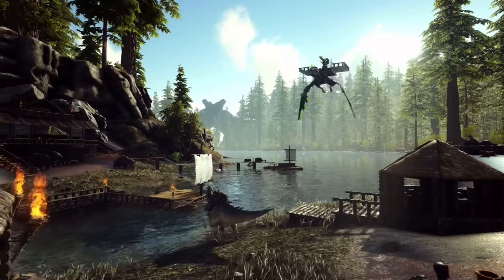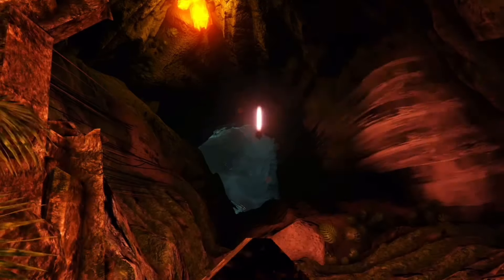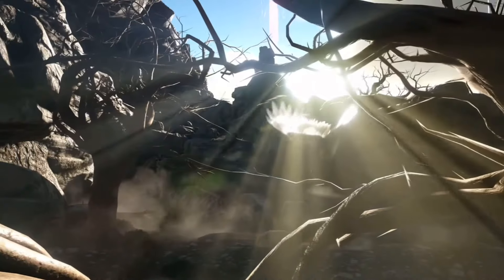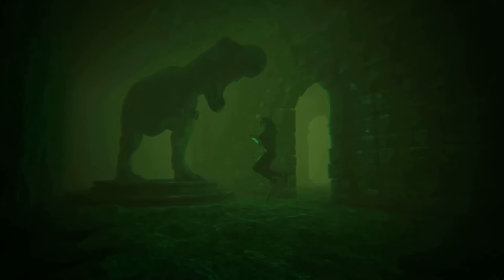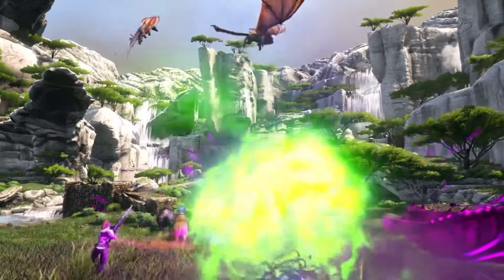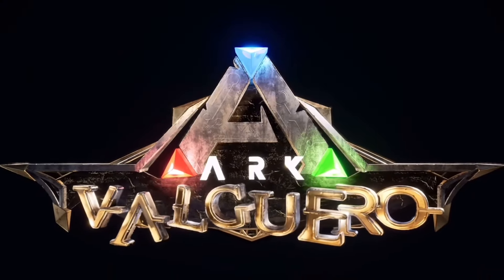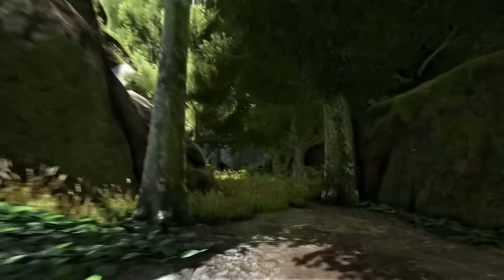Without the Deinonychus, would people still come to Valguero? The underground ocean running through the map is unique, but I got burned out fairly quickly. Most artifacts are straightforward to obtain, and the aberrant area lacks the stronger tames you'd actually want from an aberrant environment — at that point you might as well just go to Aberration for Rock Drakes or Reapers. I have a love-hate relationship with the ocean running down the middle of the map, and the underwater underground sections frustrated me. That's why Valguero lands at number 7.